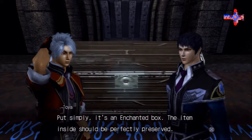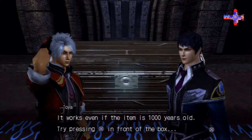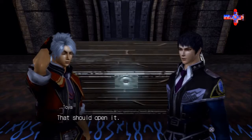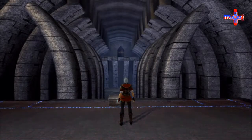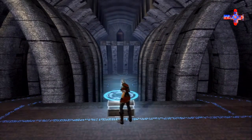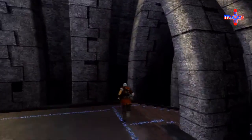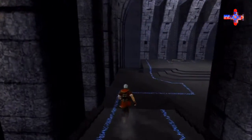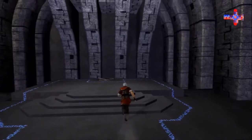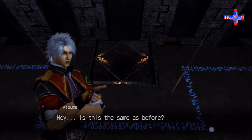What do we do with this? Put simply, it's an enchanted box — the item inside should be perfectly preserved. It works even if the item is 1,000 years old. Try pressing X in front of the box. Most games let you figure out on your own that you press the action button to do actions. This game thinks we're an idiot, and that's okay. I really do like the aesthetic here — a little runic writing on the ground, which seems to be sort of a From Software thing, and you'll notice that a lot in Nier.